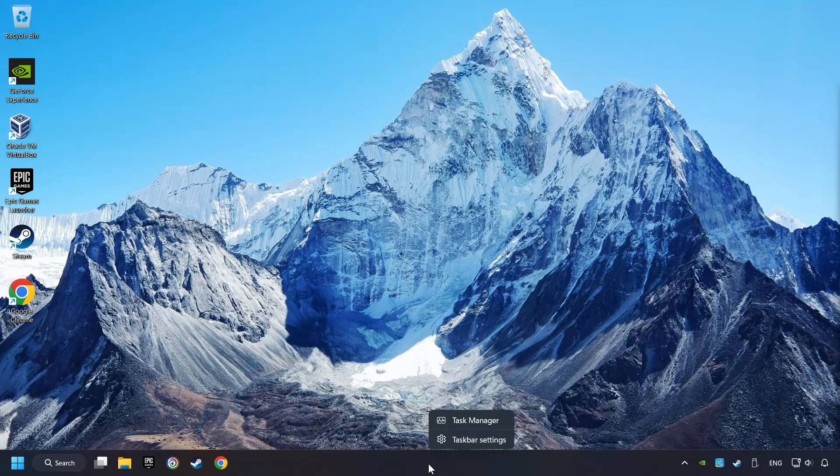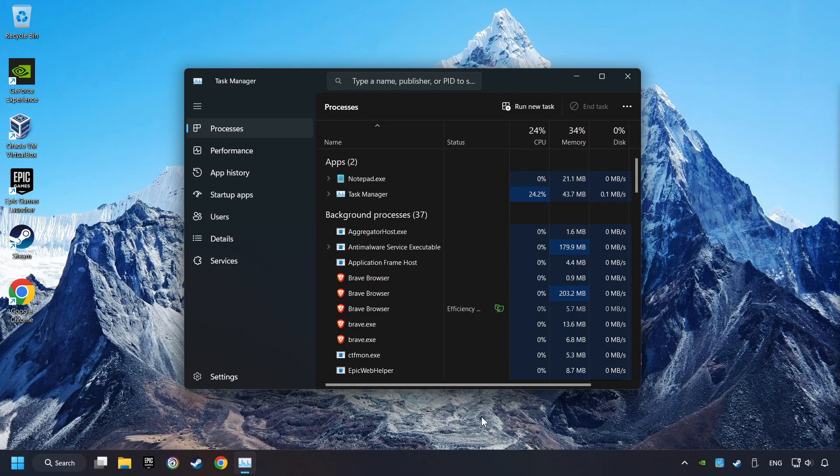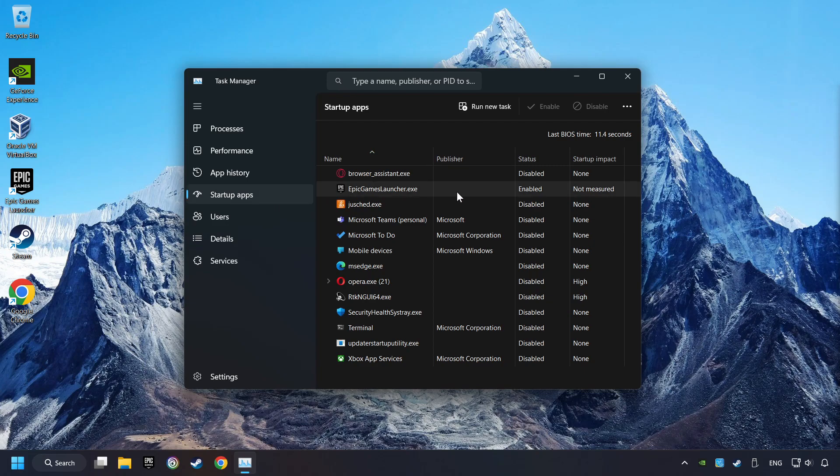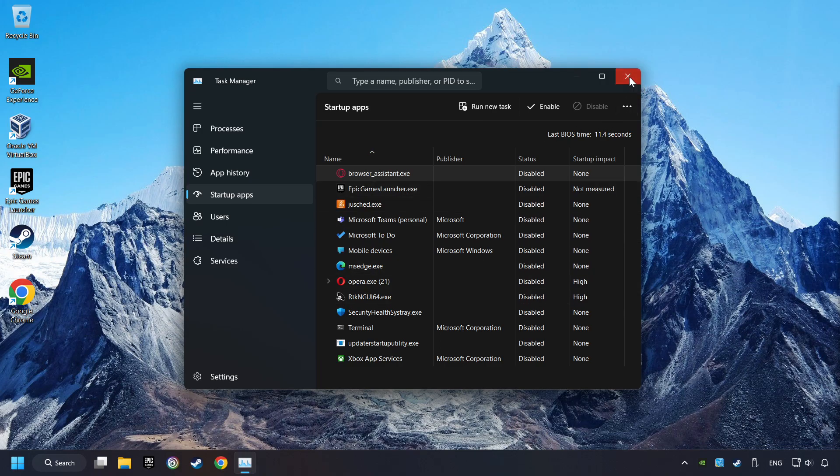Right-click on the taskbar and open the Task Manager. Click on Startup Apps and disable the apps that you don't use very often. Then close the Task Manager and restart your computer.